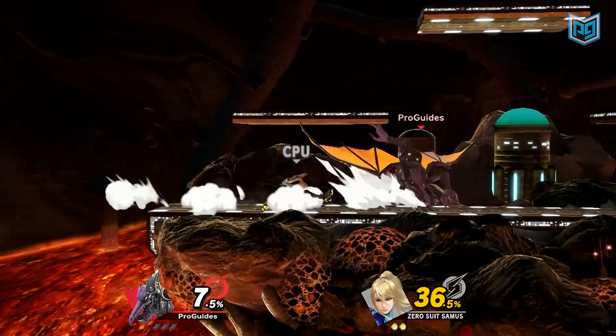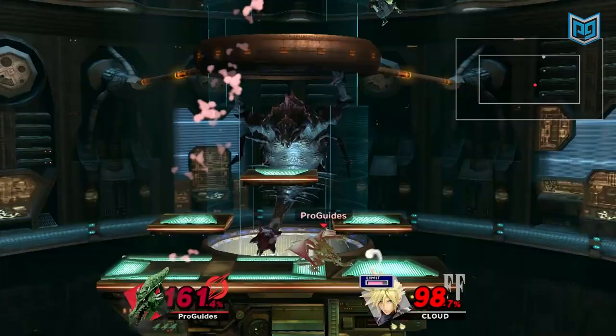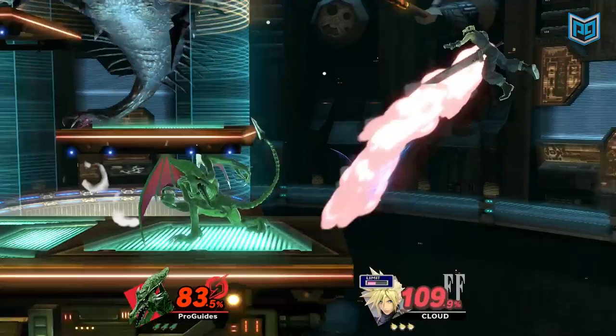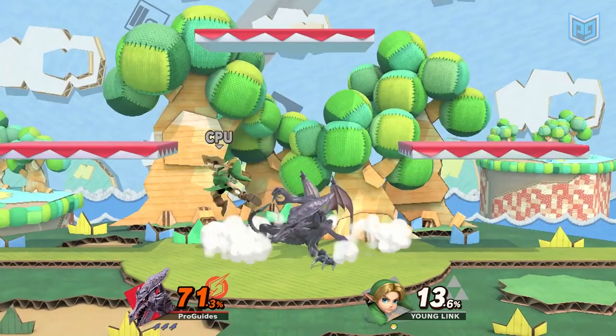Despite being heavy, Ridley has excellent ground movement, which he uses to his advantage as a bait and punish-style fighter. Using his long range to keep opponents at bay, Ridley is able to zone other fighters until the perfect moment comes for him to unleash a kill-confirming smash attack. Ridley's true power shines when he's edgeguarding, thanks to devastating air combos and soul-crushing projectiles. Ridley is a fighter who rewards patience and good reads, and thrives in high-stakes edgeguarding battles.